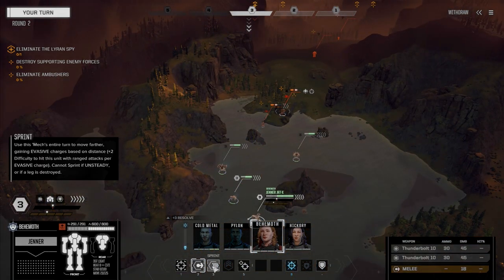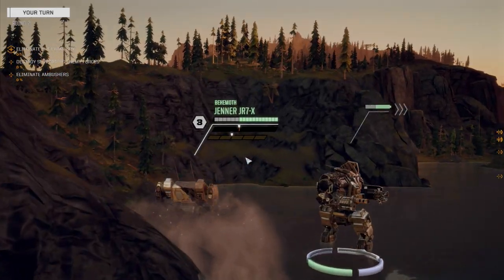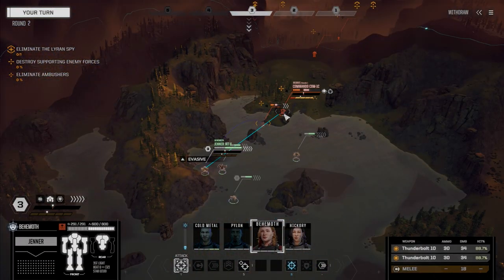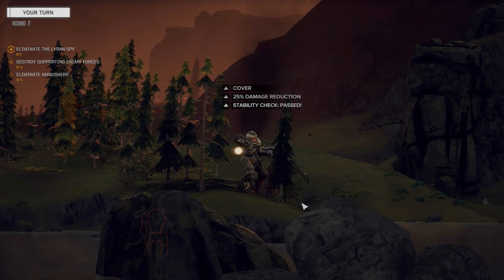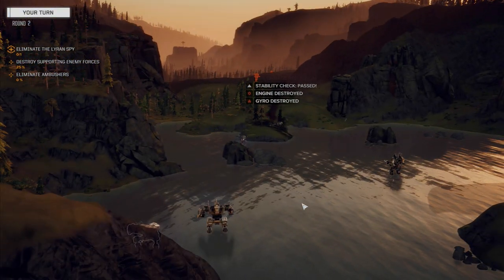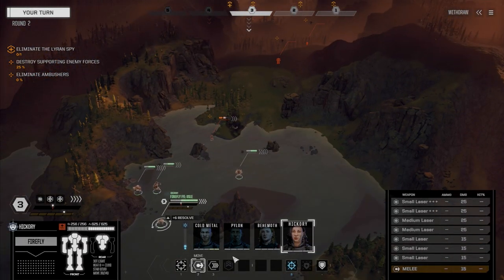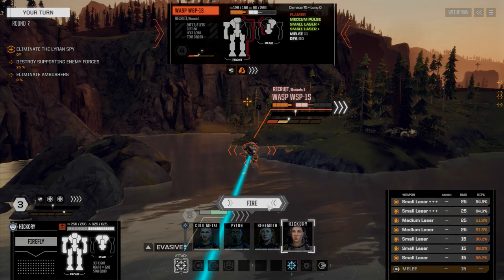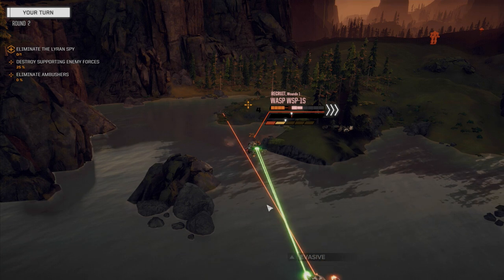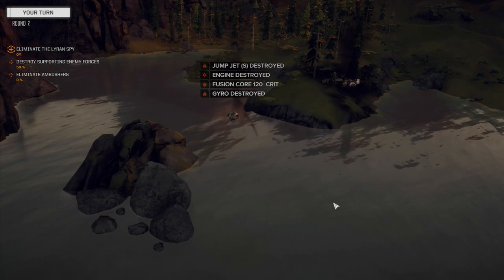I want to hit this guy here on the side — good chances to hit. Now come on, torso, torso. There we go. Bang, you're dead. I need you to get up here and kill this wasp for me, please. Okay, everything on this guy. Nice. Bang, you're dead too.